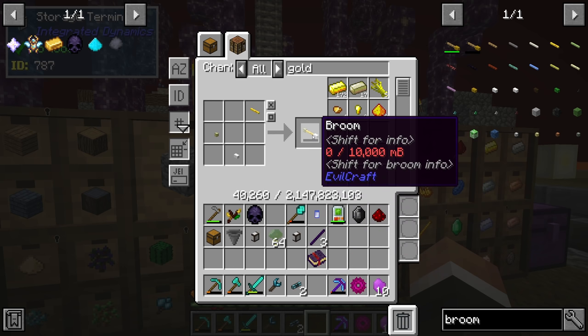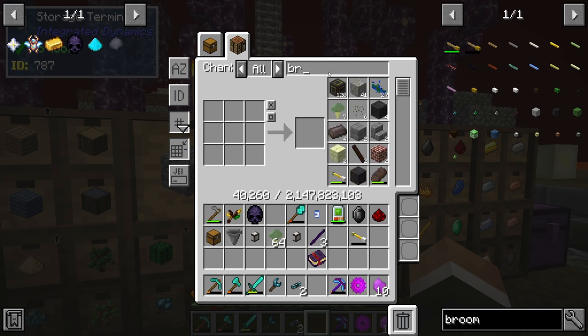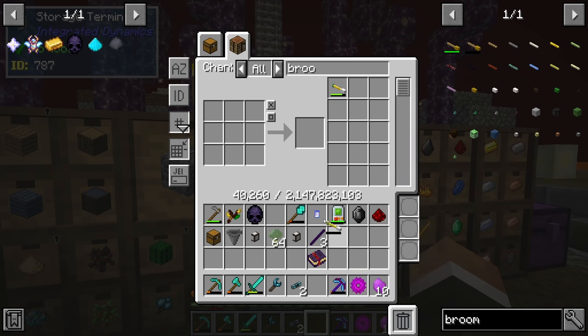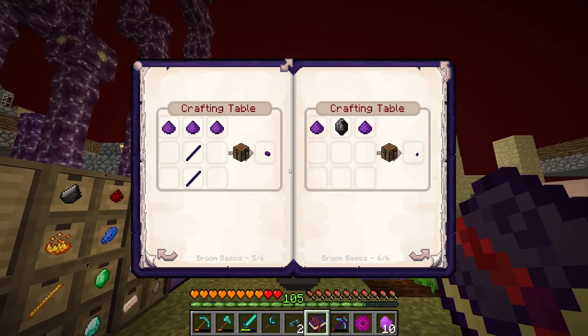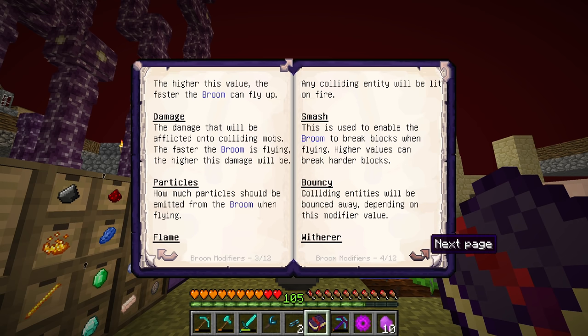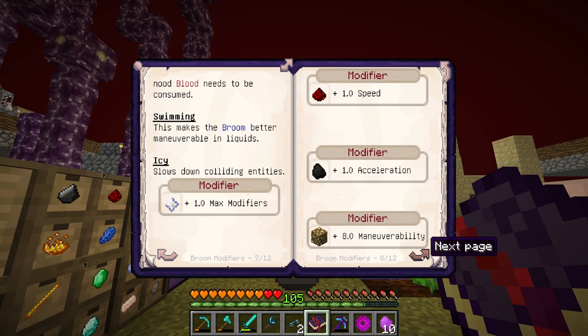Right now it shows modifiers: zero out of three. The existing broom had five modifier slots but no modifiers applied. We can add modifiers to increase stats — for example, redstone and a redstone block gives the speed modifier for plus 10 speed. The book lists: speed, acceleration, maneuverability, levitation, damage, particles, flame, smash, bounce, witherer, hungerer, shield, toughness, efficiency, and swimming modifiers.